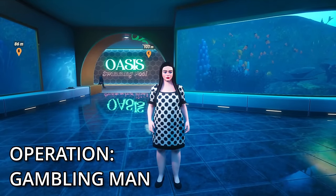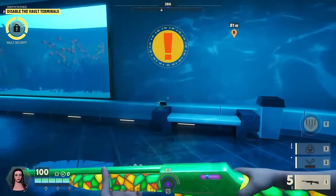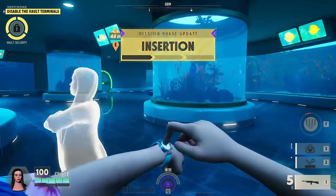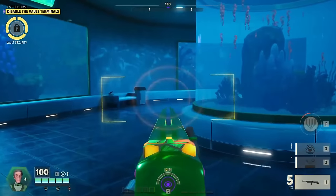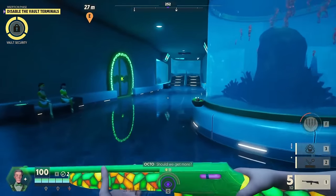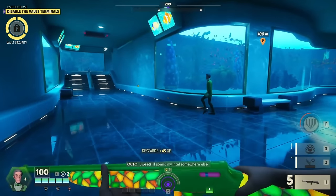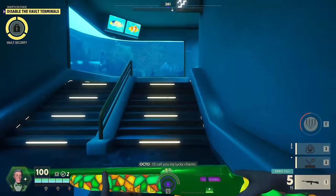All right, let's start it up. We are back with the game of deceiving plant Octo. One thing to know about Octo is that all of his ADS shots — not just on this gun but all of them — are projectiles, which means they don't get affected by fall-off at all, which is pretty cool.